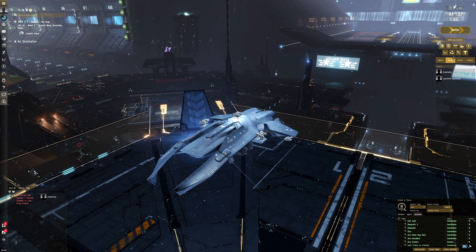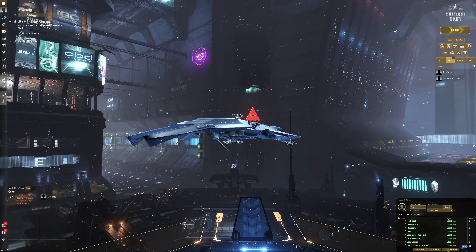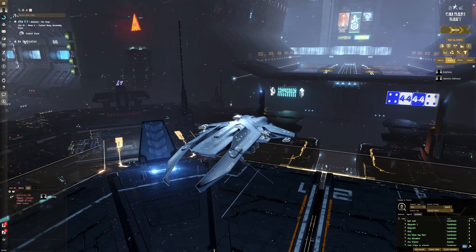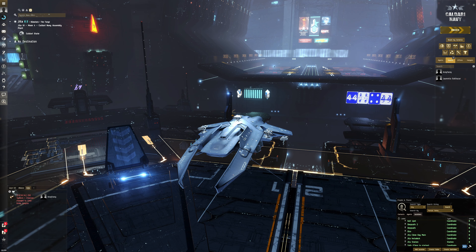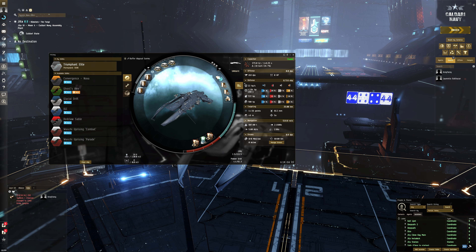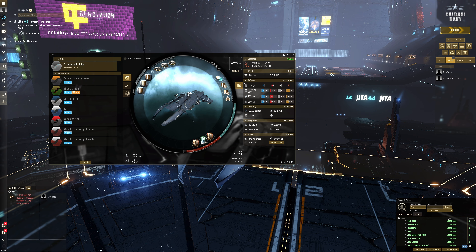Hello everybody, my name is Aceface. Today we're going to be testing out a Gamma fit for T1 Dark Abyss. This is a solo style gameplay. We're going to be using a Gamma. Unfortunately this fit is not so cheap — the reason being not the fit itself but the ship. Faction ships have gone up quite a bit in price, so this hull costs at the time of filming 90 million ISK, with a total fit cost of 130 million ISK.